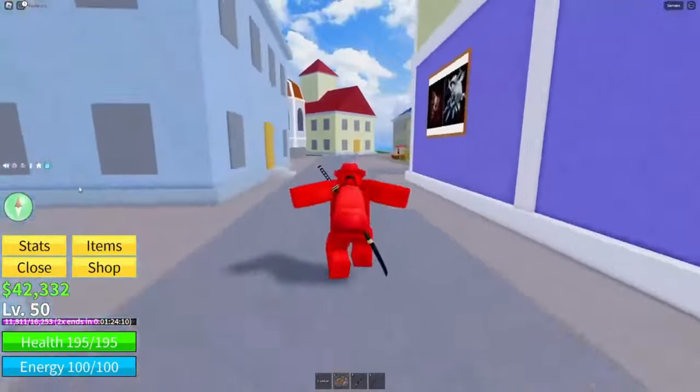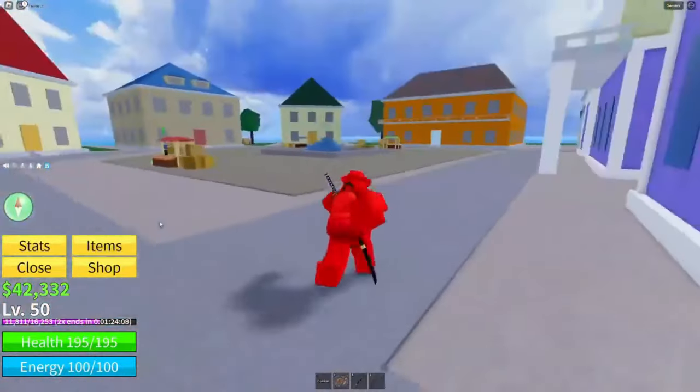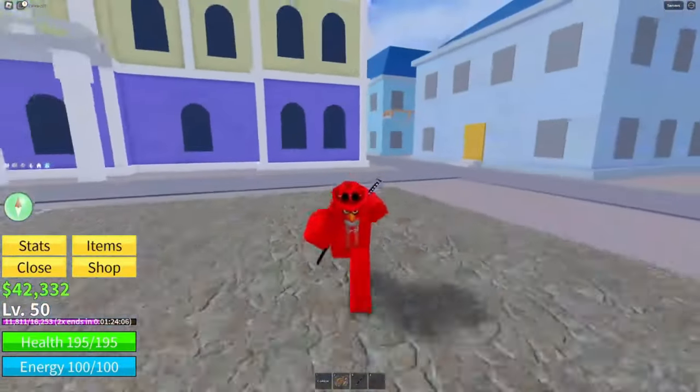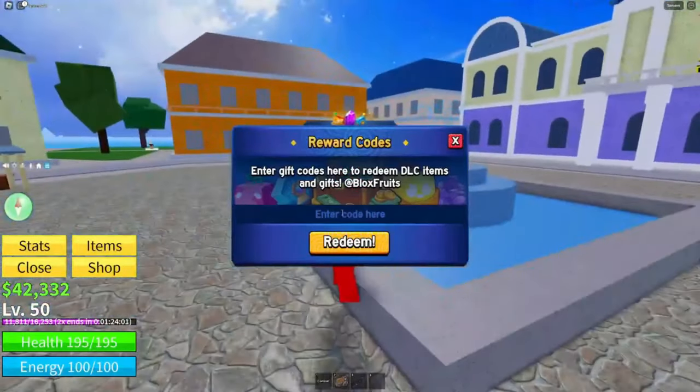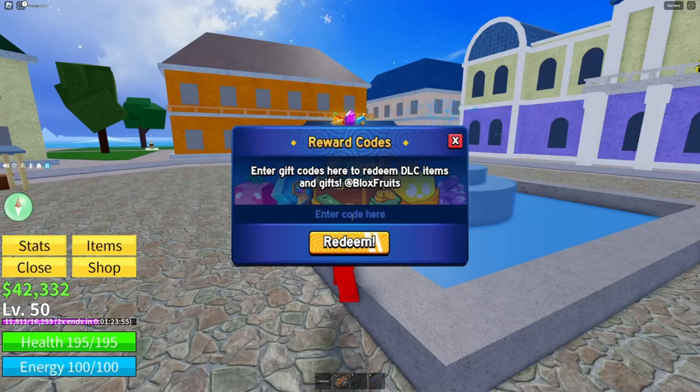For those of you who don't know, this blue icon is where you go ahead and redeem codes. Click in the middle of the screen to type, and go ahead and type the code now.